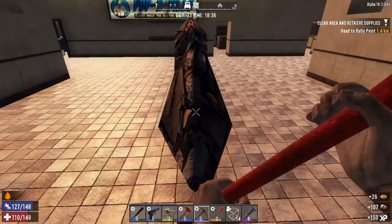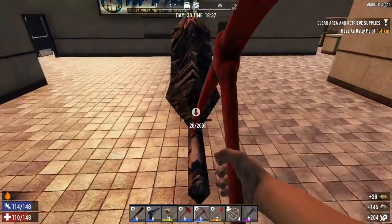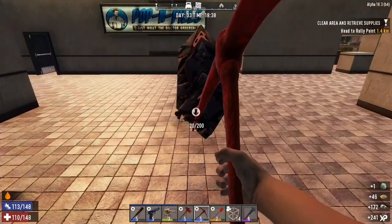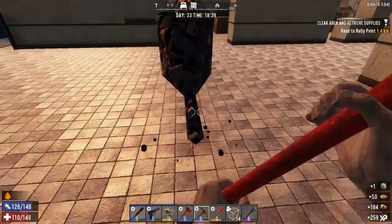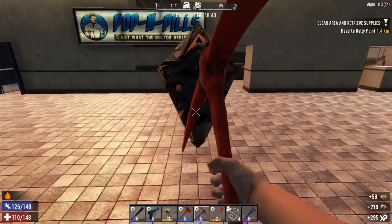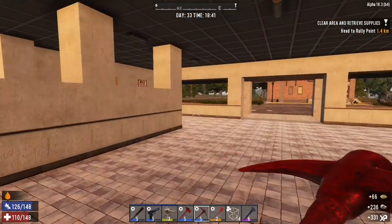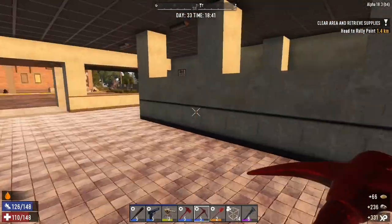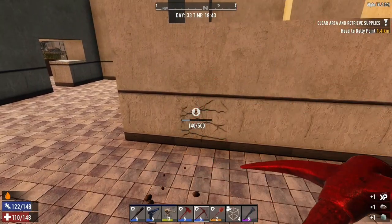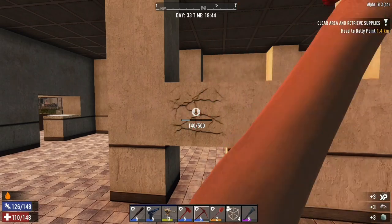Trying not to break anything as I go along as well. Just sort of try and keep the integrity of the floor mainly. I say that and then I hit the floor. Sort of try and keep it in place — it's sort of pre-decorated, I've got tiles being painted on here which is kind of neat. Anyway, let's continue on and I'll just break down this part here.